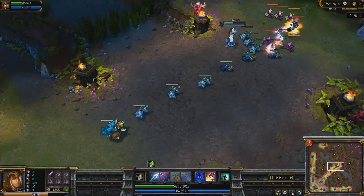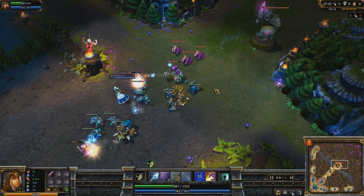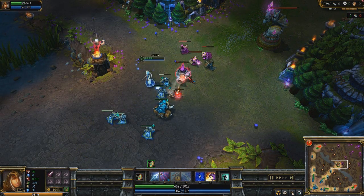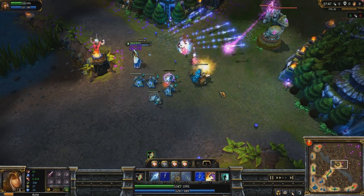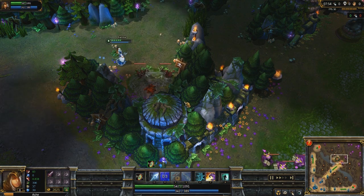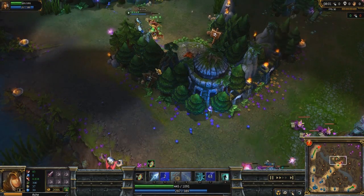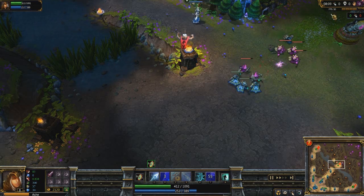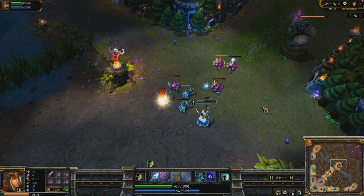I wanted to go down and farm these wraiths, but my ghost wasn't up and I didn't think I could get down there in time, so I decided to stay in lane. I'm going to auto attack this cannon minion because I can attack him safely without him getting killed. The cannon minions are tough to get because they have extra armor and extra health — you have to be very careful with them. My smite is back up and this wraith camp has just respawned, so the timing is pretty good. I smite the big wraith, shoot the others, and try to get back in lane in time. I missed two minions but I did get the four wraiths — I come out ahead. Up to 82 minion kills now.